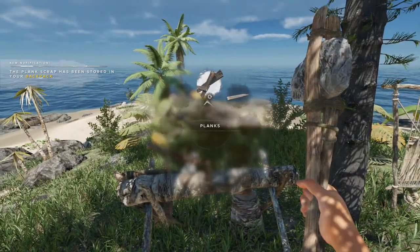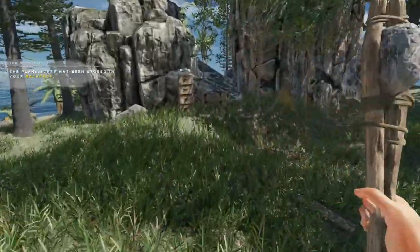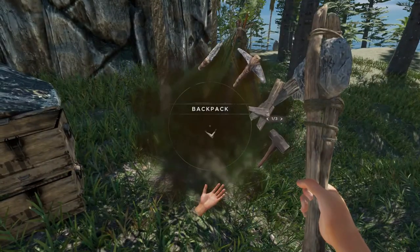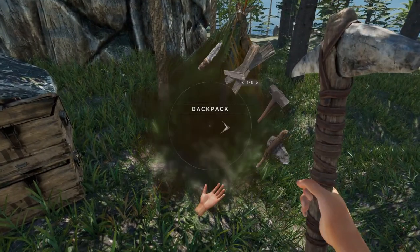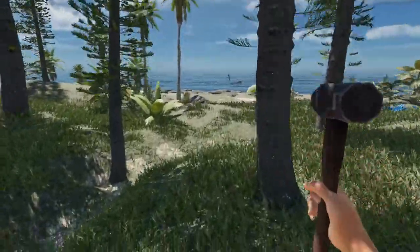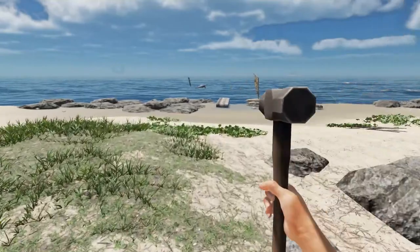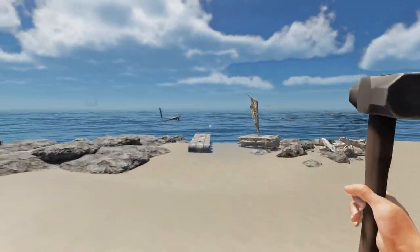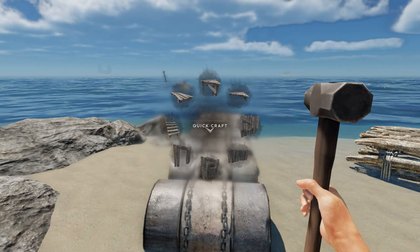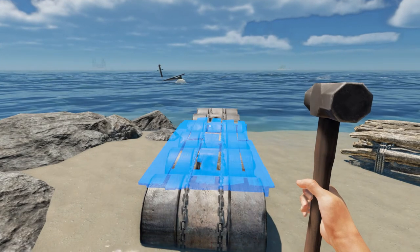Good stuff. And the hammer of course. Can't use the raft yet - not yet, almost. Need to make a sail and everything, and we can start going to other places. This is a plank raft floor - that's what we need. And I actually never use them. I do like it. So we go all wood. Excellent. Nice. So more barrels - I need those for sure.